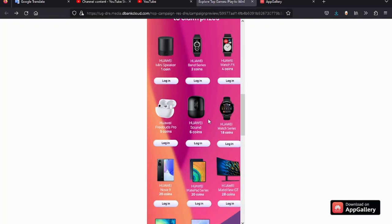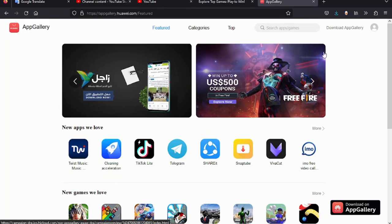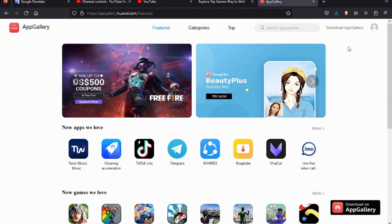The rewards include mobile phones, bands, speakers, TVs — a lot of cool stuff you can obtain from Huawei App Gallery. To download Huawei App Gallery, it's very simple — just go to the website shown.